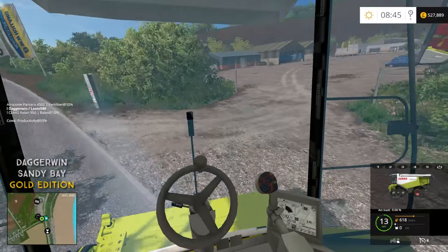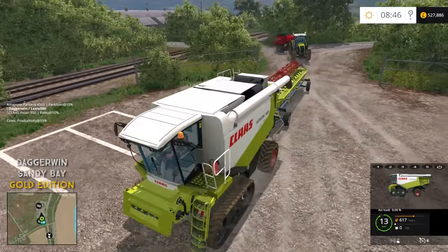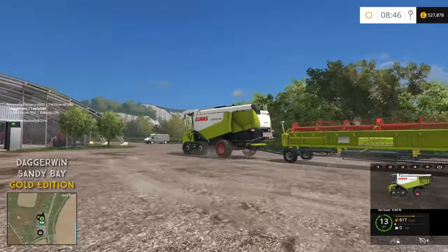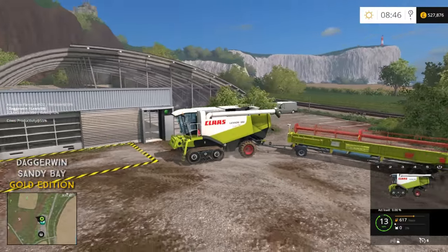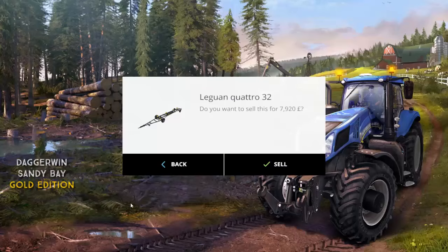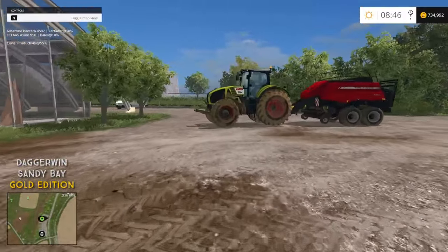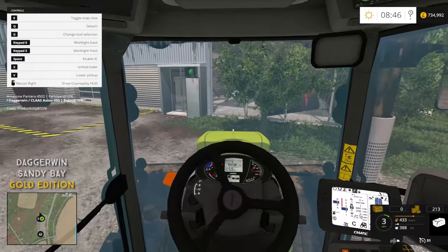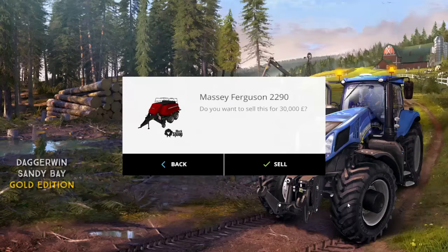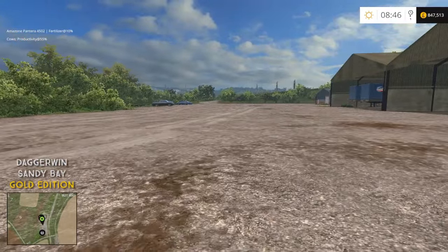The Follow Me is still following so we should be able to sell these fairly easily. It's always annoying when you set Follow Me up and then you don't look at the minimap and it's just disappeared right on the other side of the map. The header trailer is going first, then the header, and then the harvester. Look at our money - that is incredibly high! But it will soon be spent. On the server how much money is spent on machinery - a million pounds goes nowhere. So actually that is quite a good amount. Let's begin buying.